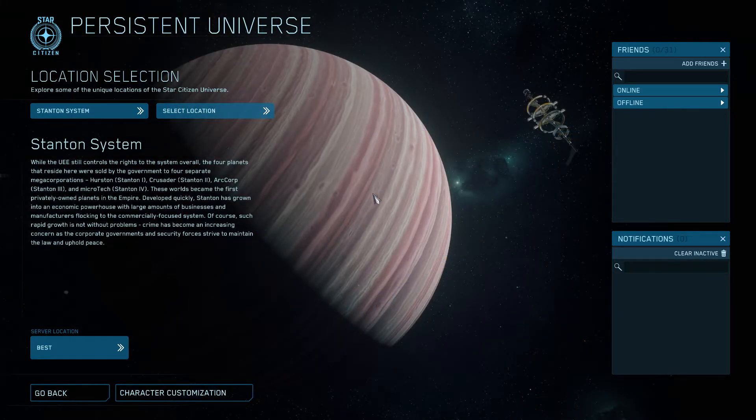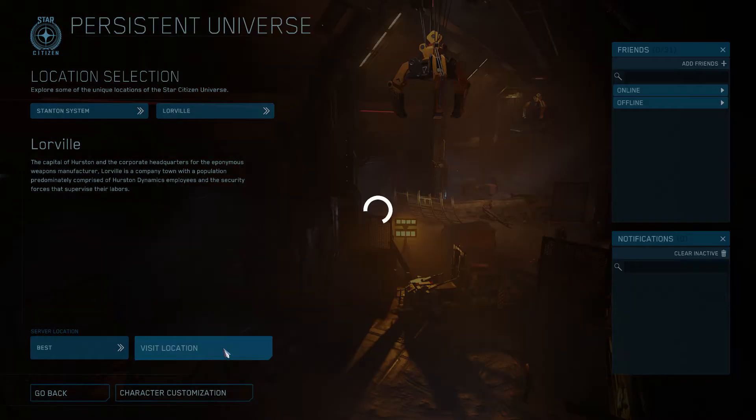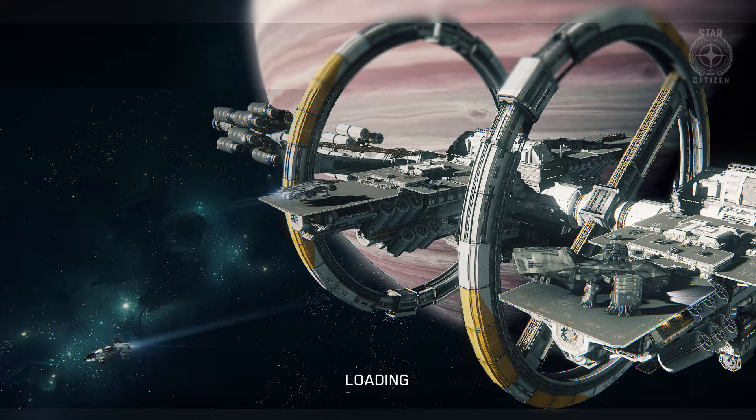The Stanton system is currently the only selectable system in the game. Just select a location — I'm going to go ahead and select Loreville and click Visit Location. After some loading we'll spawn in.